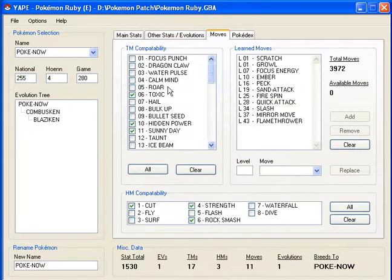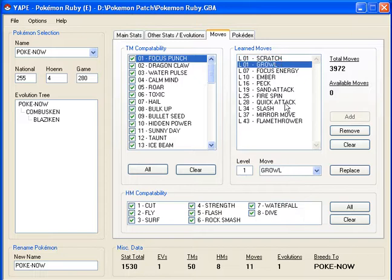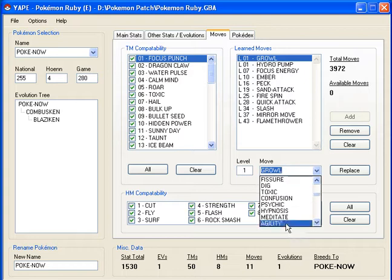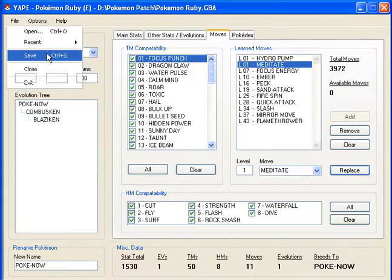Let's make it learn all of those — Blizzard, Hydro Pump, Meditate — and got those two moves. Now you can just save that.